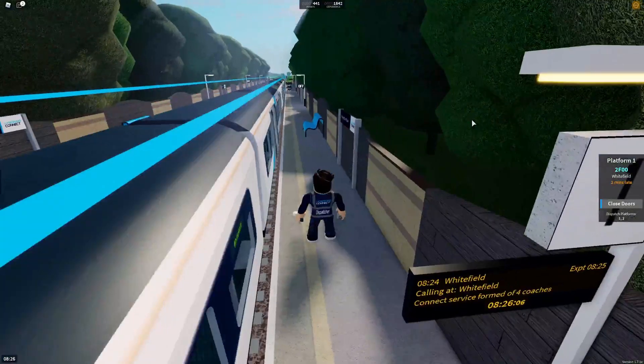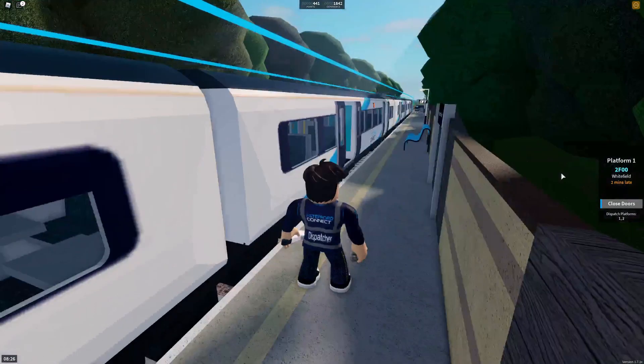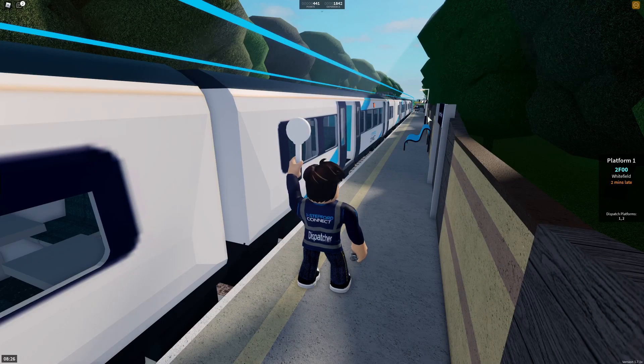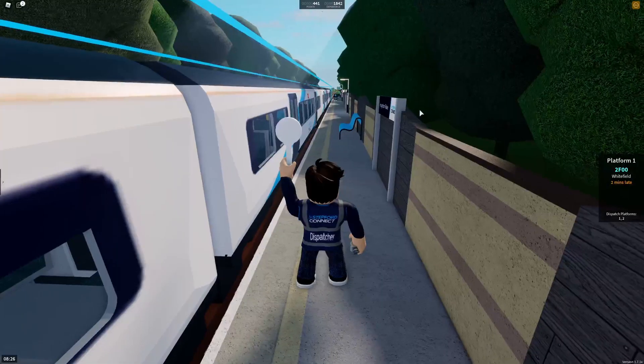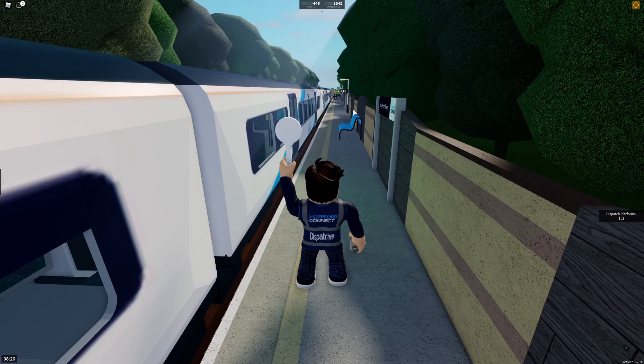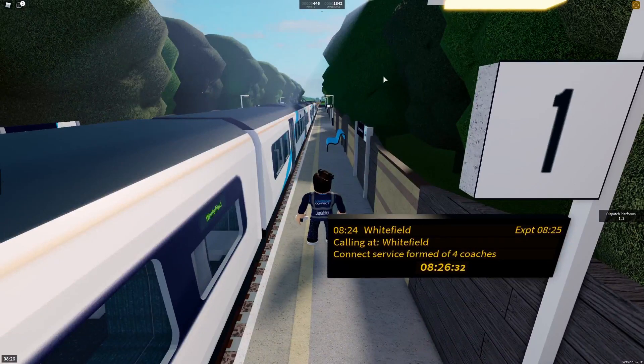It now says ready and we need to check the off indicators — as you can tell, they are lit. Press the close doors button, and what happens next is that the guard closes the doors instead of the driver. After that you can also press the dispatch button, where the guard shows up a torch on the other side to confirm the dispatching procedure has gone smoothly.